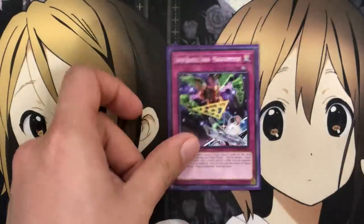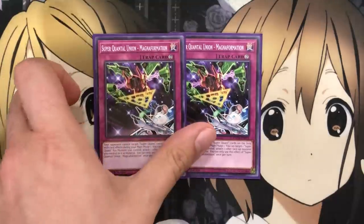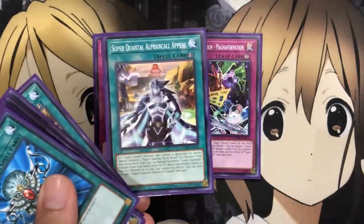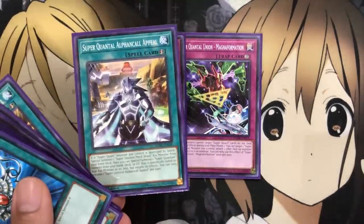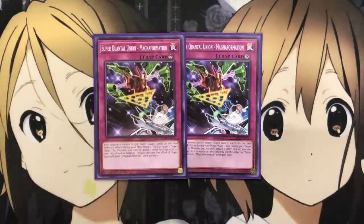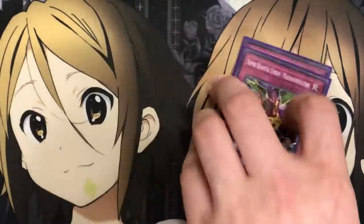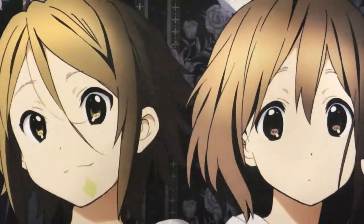For the traps, the only two I run are Super Quantal Union Magna Formation. Your opponent cannot target Super Quant cards on the field with card effects during your main Phase 1, and you can target one Super Quant Exceed Monster you control to attach one other face-up monster you control to it as material, once per turn. This works very well with Alphin Call Appeal, since it gives you that special summon along with the Exceed Monster. Since the Exceed Monsters can't attack unless they have material, having that setup available is very important.